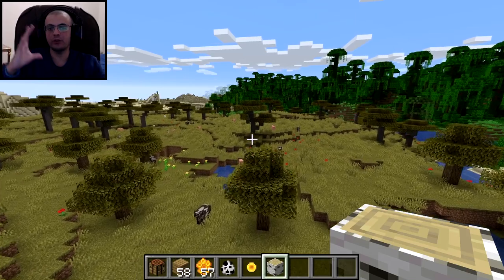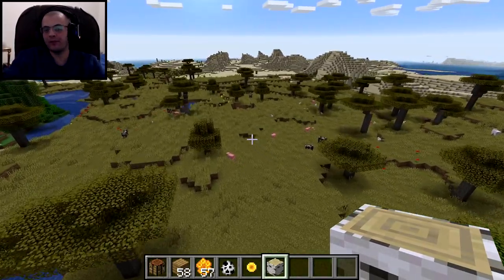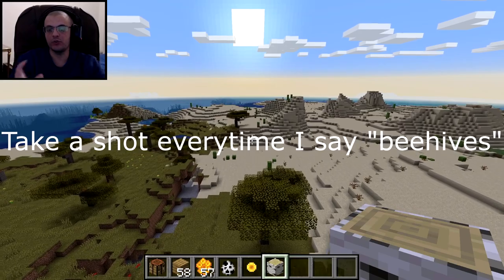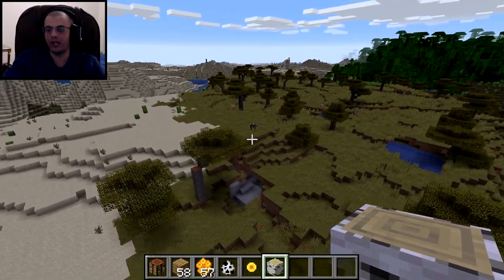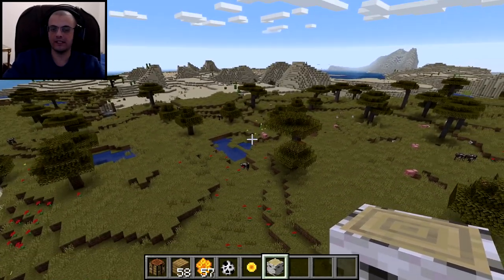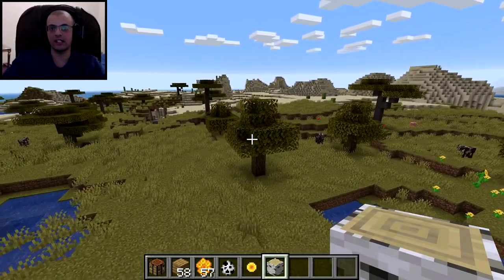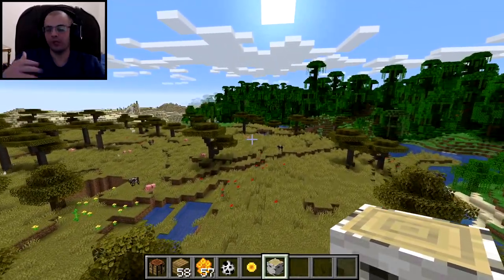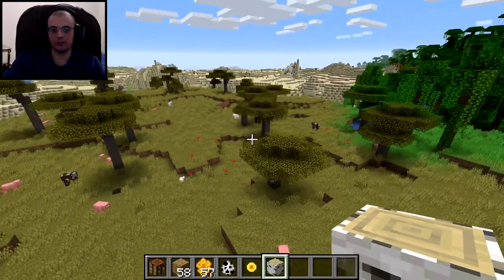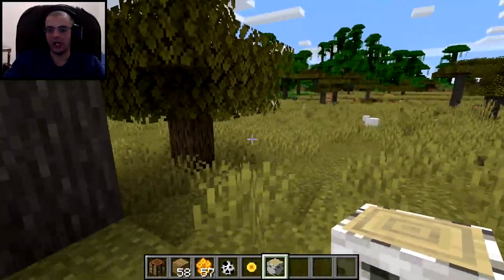To summarize: to find a bee nest, look for areas with flowers — especially sunflowers — and bees should be around. You might find one or two bees flying around, which tells you you're in the right place. Bee nests are in oak trees or birch trees. It's kind of rare, so you'll need to be lucky to find one in survival.